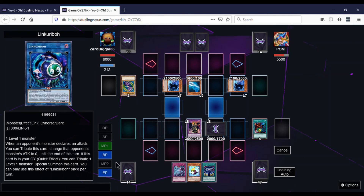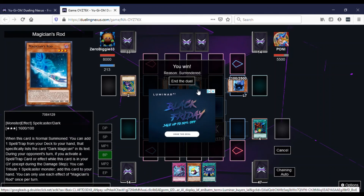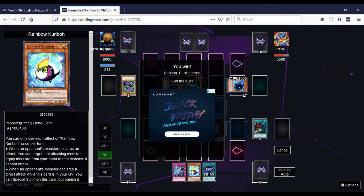Then we attack and he quits — afraid to go against the Dragoon. Using Dark Magician stuff again. When it comes to Dark Magician and Blue-Eyes, this is the main deck. It's my house.